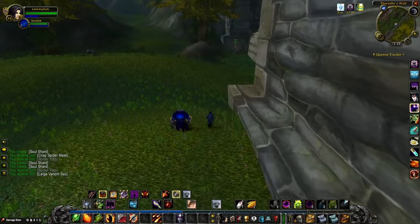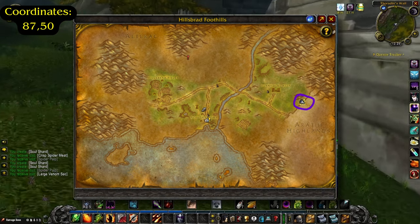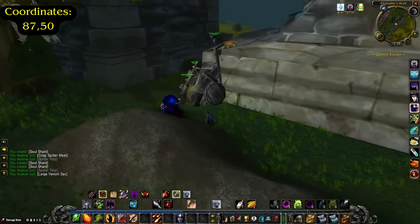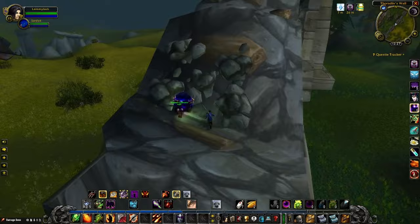Step 6 will finally take us to our last location, which is going to be in Hillsbrad Foothills right on the edge of the zone at Thoradin's Wall, waypoint 8750. When you see a broken wagon leaning against the wall, you'll know you found the right place. You're going to use the wagon as sort of a jumping puzzle to get up onto the wall.